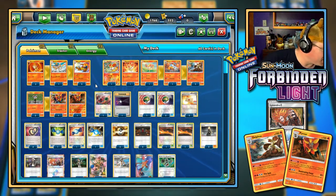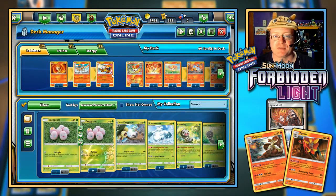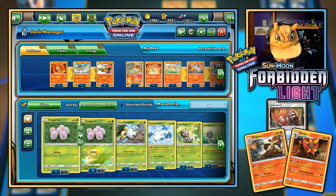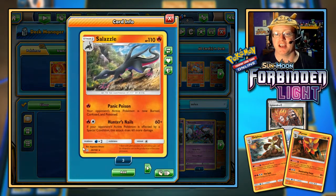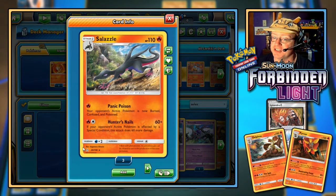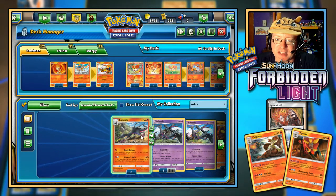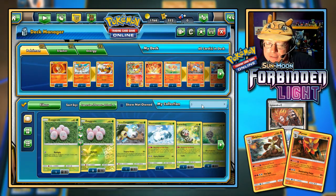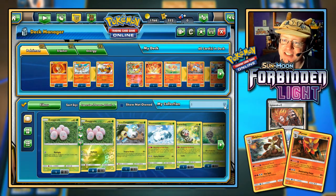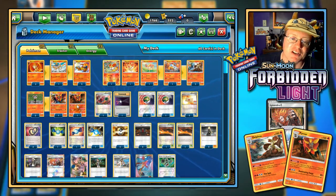Something you could do to combine with the burn power is Salazzle's Hunter's Nails attack: if your opponent's active Pokemon is affected by a special condition, this attack does 60 more damage on top of its 60 base — so 120 total, plus 60 more from the burn, for 180 each turn. But since this is Forbidden Light, I want to show off more cards from that set. We're going with Pyroar.